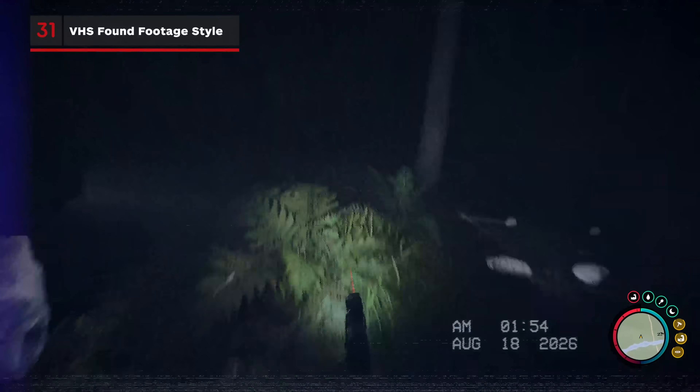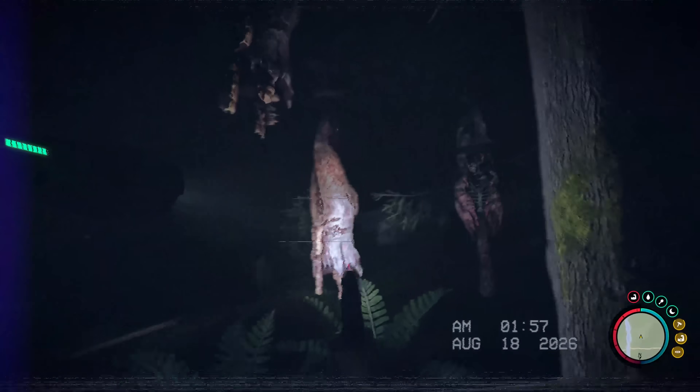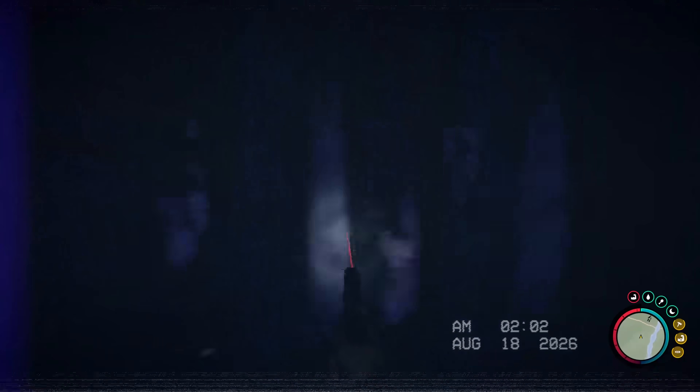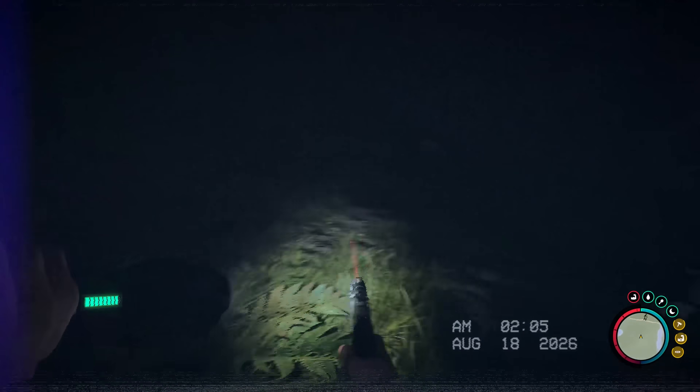This next addition might not be entirely useful, but it certainly adds to the atmosphere. Introduced in patch 15 and neatly tucked away at the bottom of the graphics menu is the style toggle, allowing you to choose from a variety of different colour-grading looks. We all know that the VHS found footage style is the way to go for any hardcore horror fan.